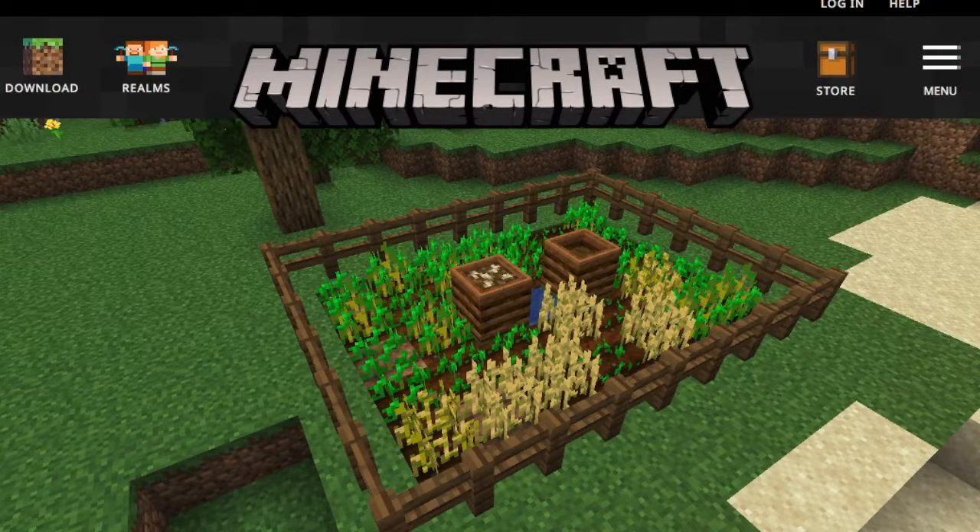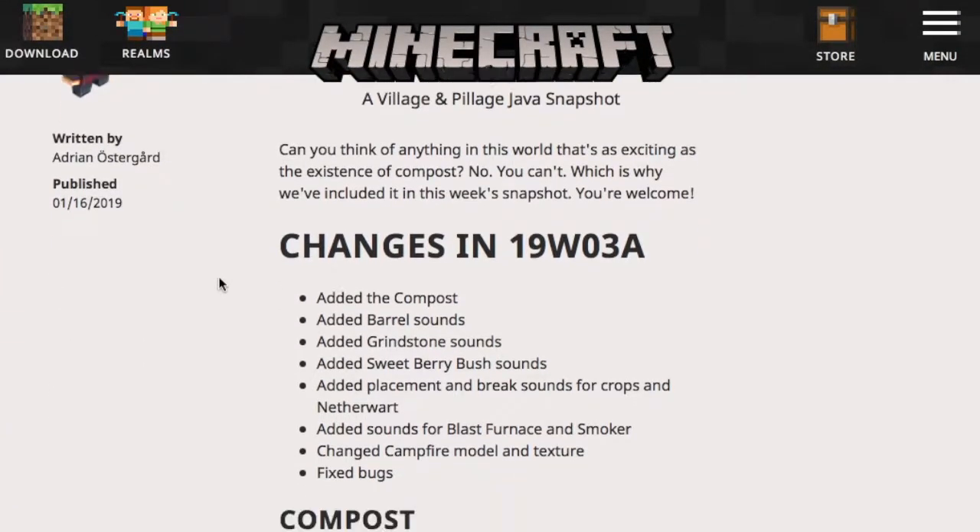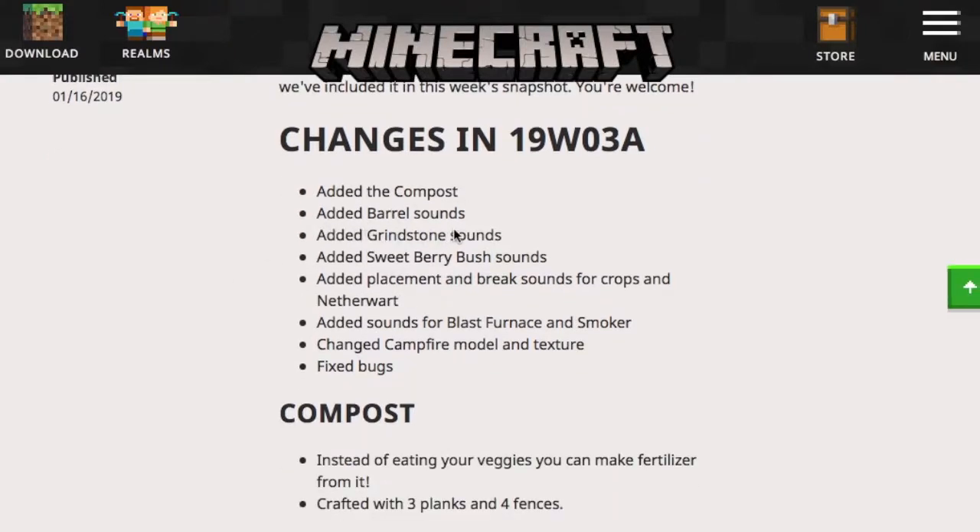Hey everybody, welcome back to another Snapshot Surprise. We have a new snapshot: 19W03A. They've added compost, barrel sounds, grindstone sounds, sweet berry bush sounds, placement and break sounds for crops and nether wart, sounds for blast furnace and the smoker, changed the campfire model and texture, and fixed some bugs. Instead of eating your veggies, you can make fertilizer from them and craft it with three planks and four fences. Let's hop into the game and see what this is all about.